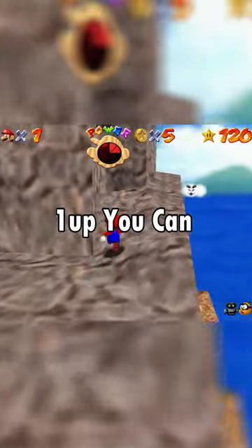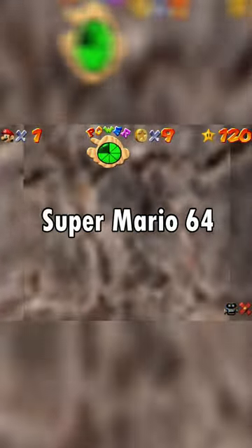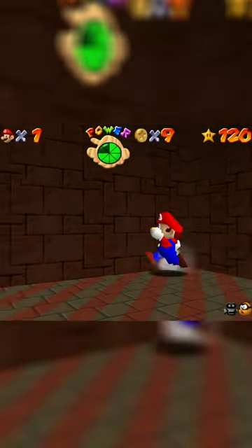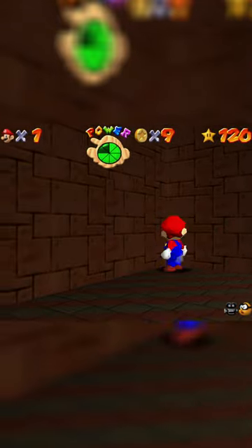Here's another super weird and obscure 1-up you can find in Super Mario 64. In Tall Tall Mountain, make your way over to the slide area, and right in the starting room before entering the slide, touch all four sides of these walls, and just like that, a 1-up will appear.